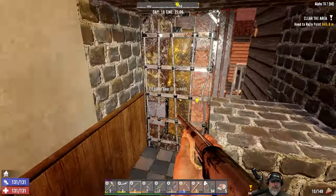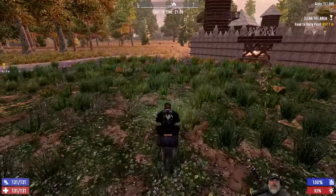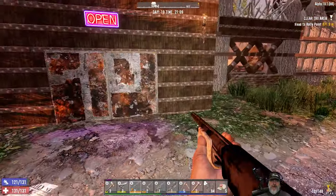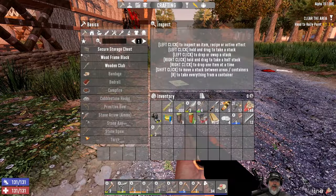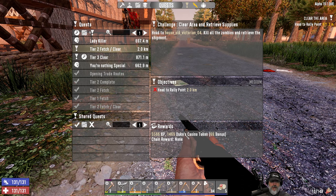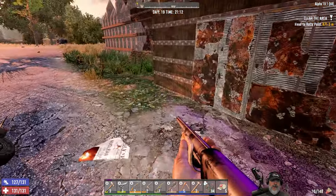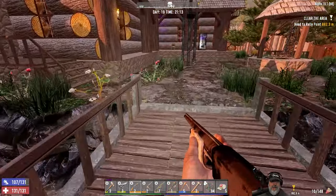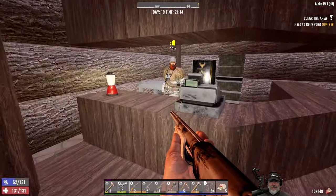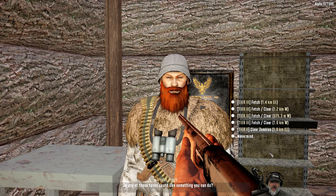I might end up actually deleting that quest. It depends on who gave us that quest - I don't know if it was Hugh or if it was Trader Joel. You know what, screw it, let's just delete this quest and see if Hugh has another tier three for us. He does, okay cool - so that must have been a Trader Joel quest.